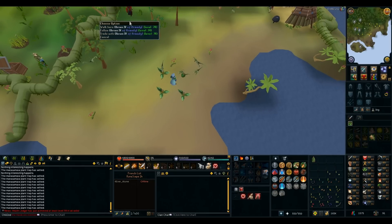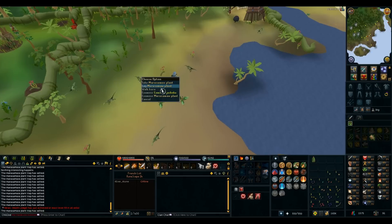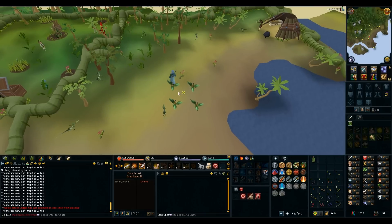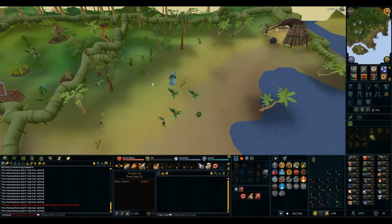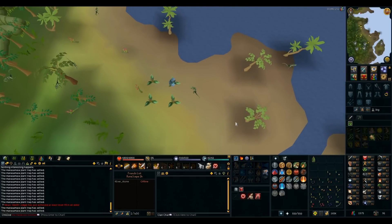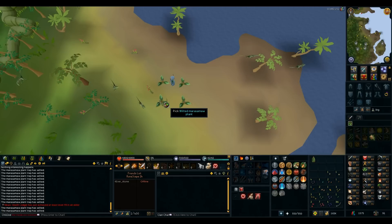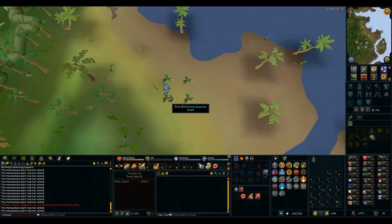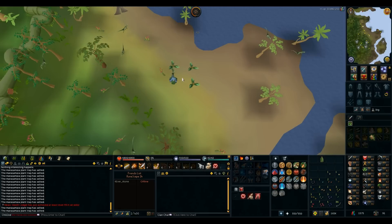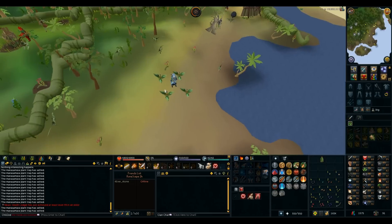I kinda feel like I should get Herblore out of the way now so I don't have to boost. I wanna get Fairytale Part 2 out of the way, because after that I can do Fairytale Part 3, which gives me an infinite watering can and I don't have to use the Dramen staff to go through fairy rings. I just need to get this Herblore leveled out of the way. This weekend I'm doing a ton of quests again. Farming past level 50 is really annoying and the allotment stuff just isn't doing it anymore, so I'm doing a bunch of tree runs constantly.